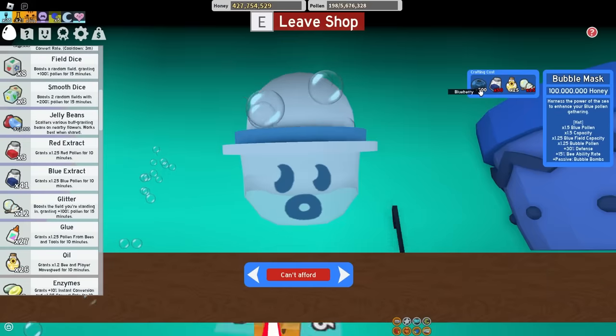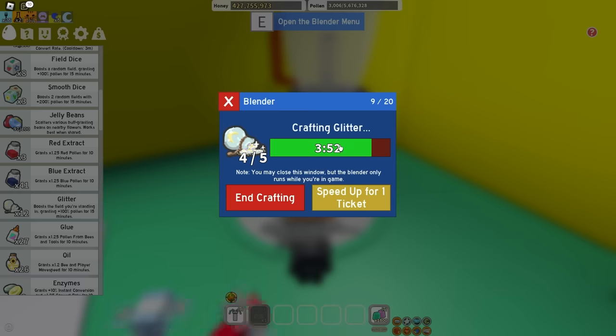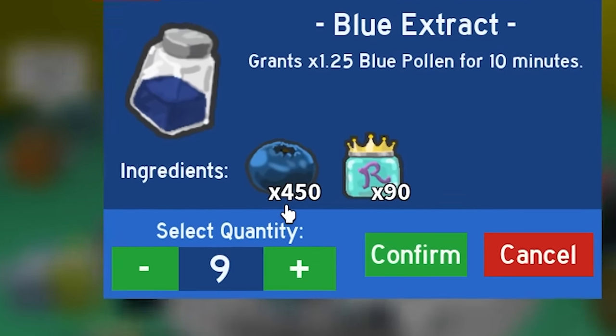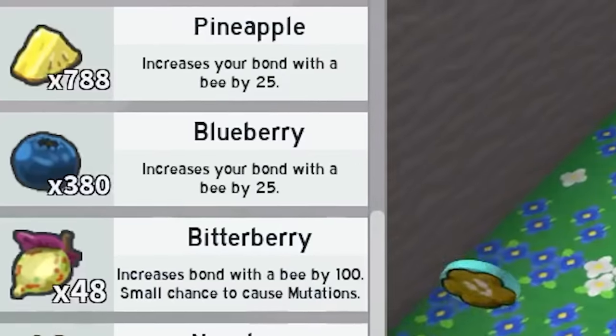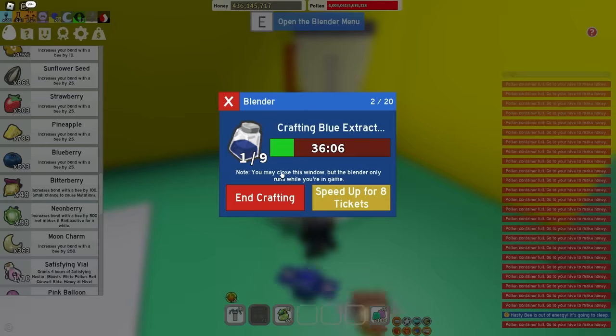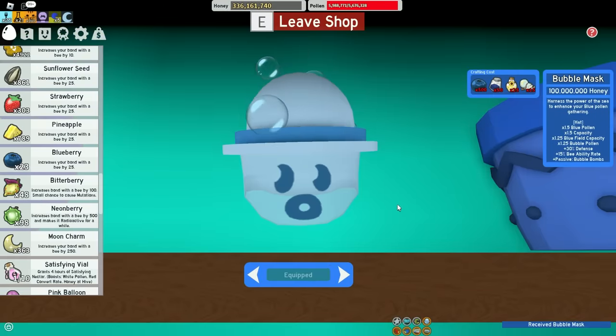Let me check what I need for the bubble mask. I have the blueberries and oil, I need nine blue extracts and three glitter - wait, I have 16 glitter! I just need nine blue extracts. That's all my blueberries, so let me go grind some sprouts. Just over 100 blueberries to go - I got 500! I'm gonna use my tickets to speed this up. I have all the stuff for the bubble mask, let's get it!